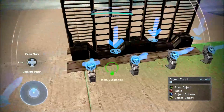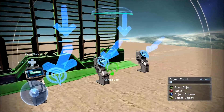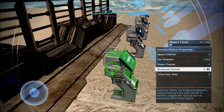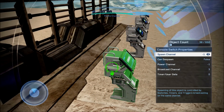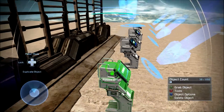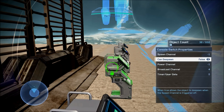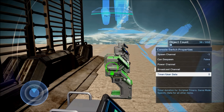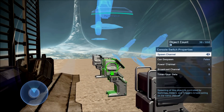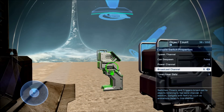The second gate is very similar to the first one, it just has twice as many console switches and regular switches. For the first console switch: spawn channel to negative one, can de-spawn to false, power channel to negative one, broadcast channel to three, timer slash user data to zero. For the next console switch: same settings except broadcast channel set to four. The third console switch: same settings except broadcast channel set to five. The fourth console switch should have broadcast channel set to six.